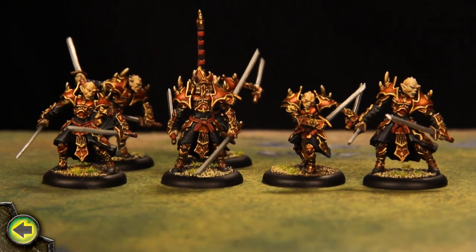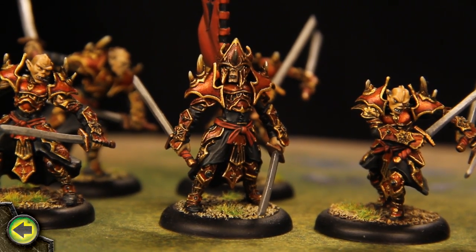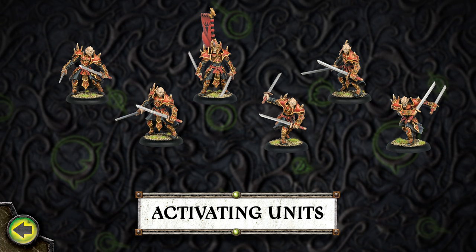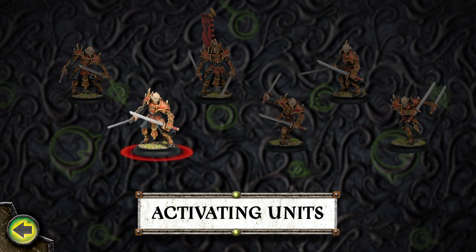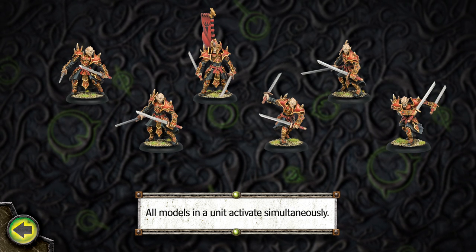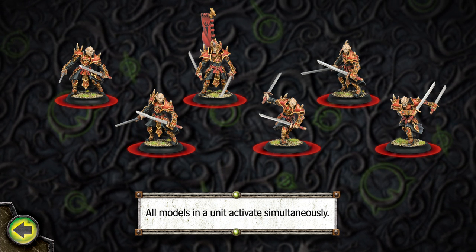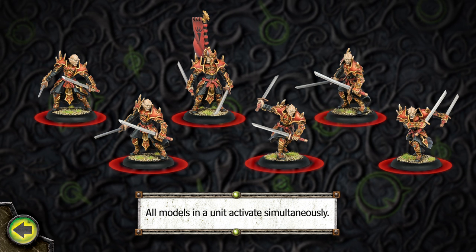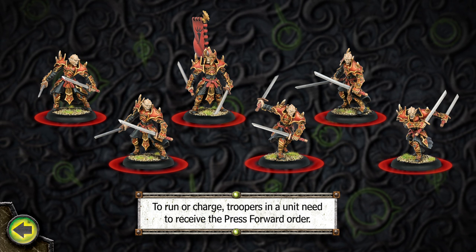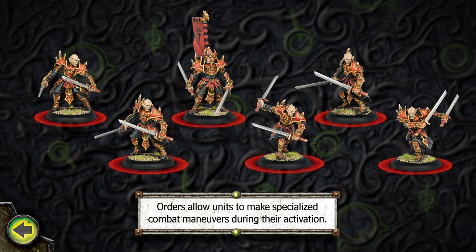Now the unit of Praetorian Swordsmen activates. I want them to run, so the leader gives the unit the press forward order. Units activate a little differently than independent models like Warlocks and Warbeasts. Rather than activating individually, similarly trained and equipped models in a unit operate as a single force — all models in the unit activate simultaneously. When a unit makes its normal movement, each trooper in the unit can move up to its speed in inches. Troopers can be moved in any order. To run or charge, troopers in a unit need to receive the press forward order. Orders allow units to make specialized combat maneuvers during their activation.